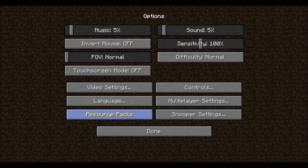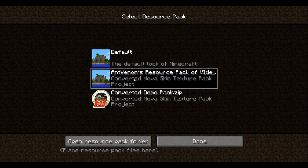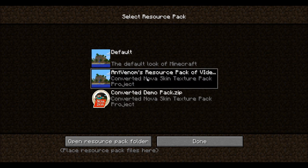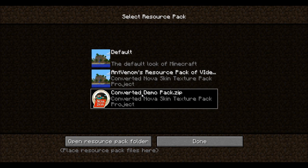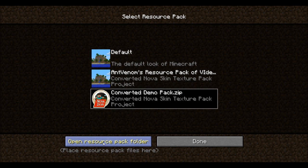I'm going to go here to Options and show you that it says 'resource packs' instead of 'texture packs.' You can see the default, and I can change it to Ant Venom's. That's how it works. In the video I recorded earlier I used the converted demo pack, so just after this segment I'm going to be using the demo pack instead of the Ant Venom pack.